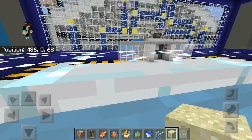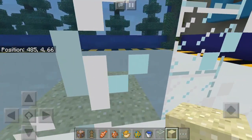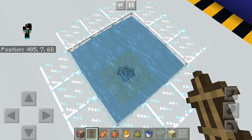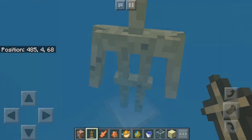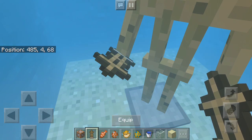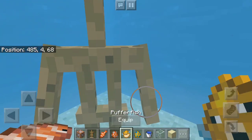As you can see, in the new aquatic update the water has been given a new texture, a new color, and a new look. It's really cool, and when you're inside you can't really see that far at all.